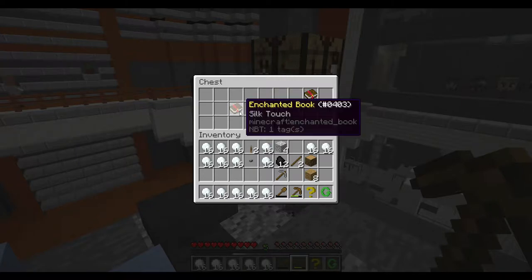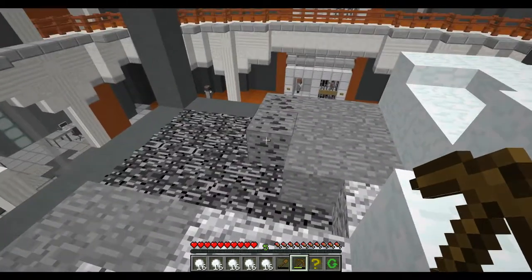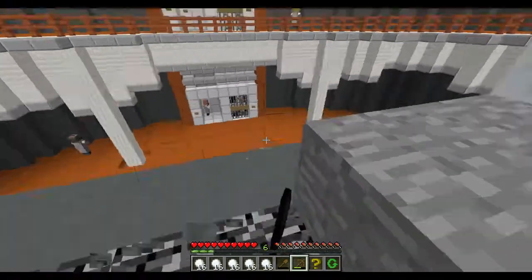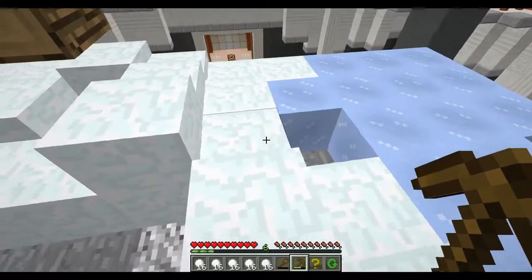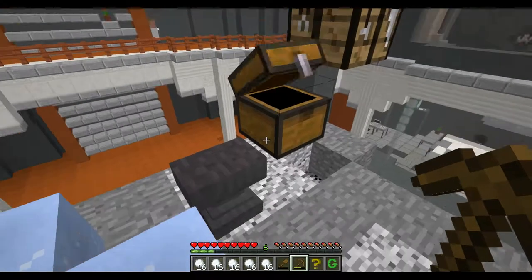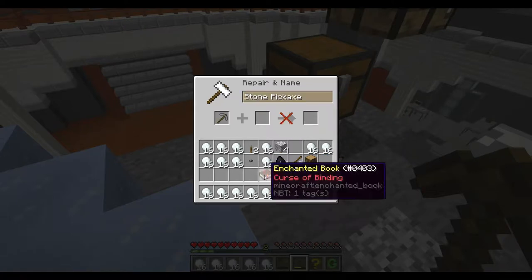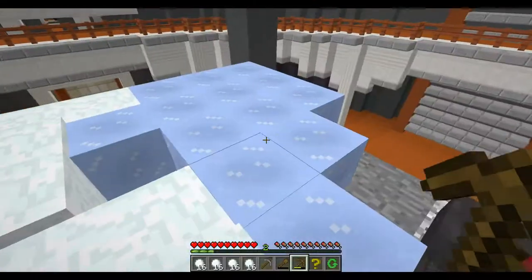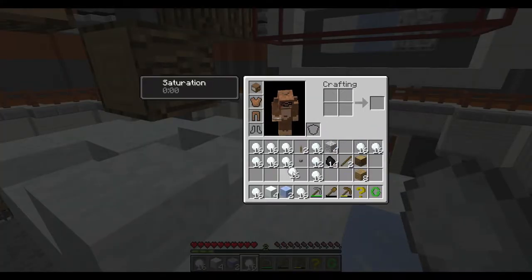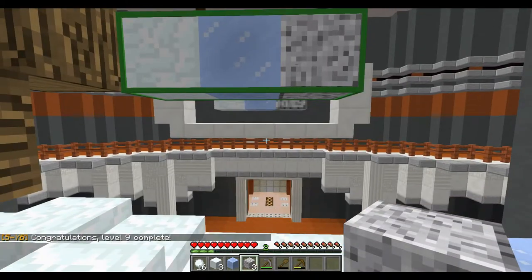Fortune — why the hell would I need fortune? They're trying to confuse me. You can jump up that — like what? That's kind of crazy. I'm gonna put silk touch and curse of binding if I can. Let's put the silk touch on first — ooh that's four levels, dang. How much is curse of binding gonna cost? Oh, you can't put that on there — okay good. We're done. Just gonna make one snow block, polish that, and done. Bloop bloop bloop. Congratulations, level nine complete!